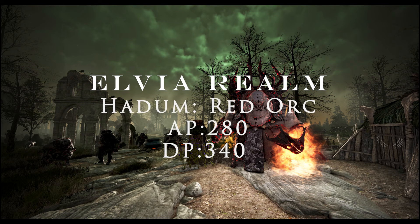Hello everyone, in this video I'm going to show you guys very basic tips on how to grind in Hadoum Red Org area. Red Org recommended AP is 280 and DP is 340, which I believe is about entry-level spec to be on the safe end to grind easily.